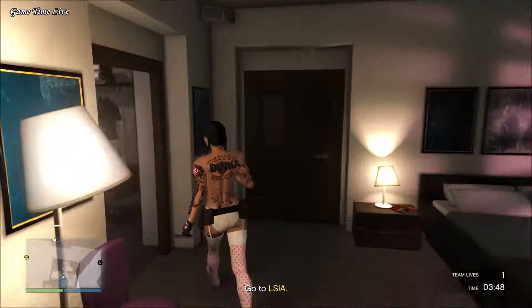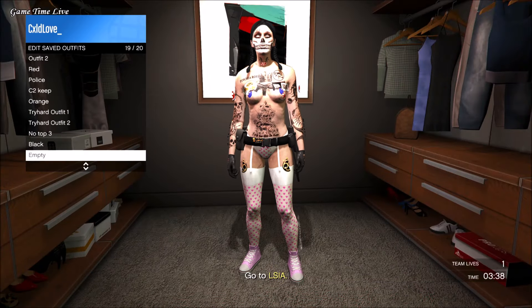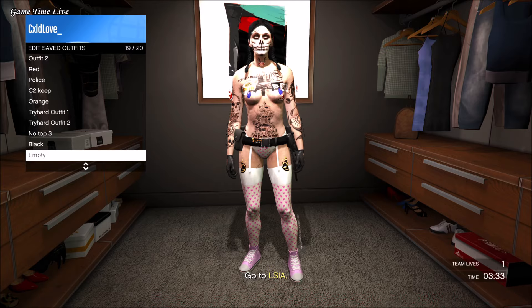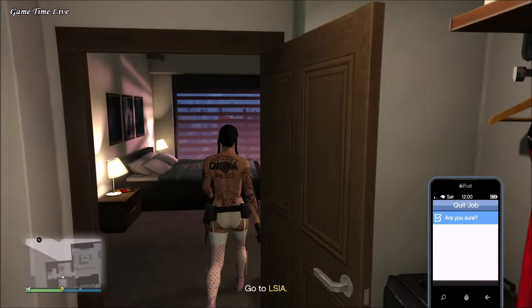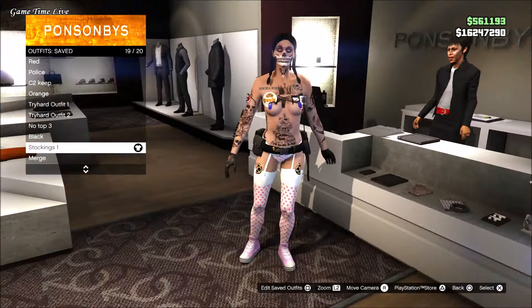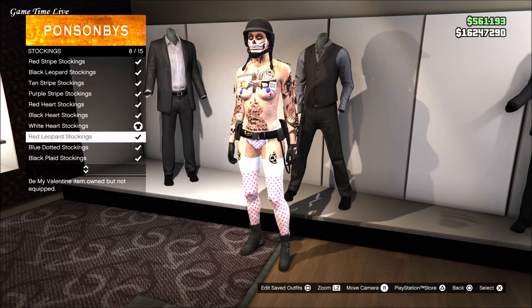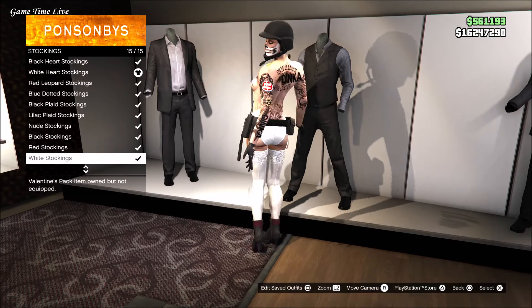After saving, you can quit the job and you should now have your stockings with your shoes. You can just repeat these steps if you want to do more stockings and shoes combinations, and everything will stay the same. This was the quick and easy tutorial on how to get stockings with any shoes on your female character.